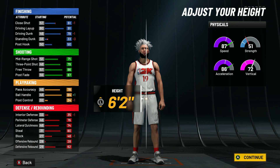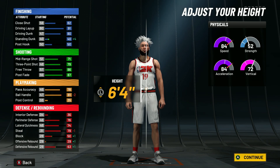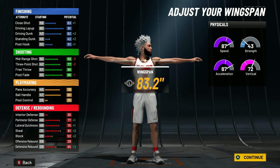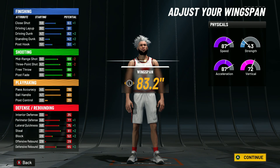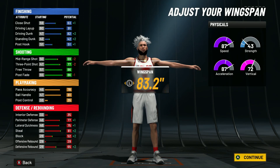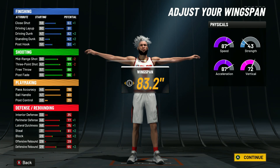For the height go 6'4, but if you want to be a player that can use screens on this build I would go 6'3 or 6'2. For mine I'm usually iso-ing on the twos court so I'd recommend 6'4. Weight go minimum. For the wingspan you want to go 83.2. Off rip this build can do everything in every category, and at 99 it's gonna have an 86 driving dunk to get all those contact dunk packages.